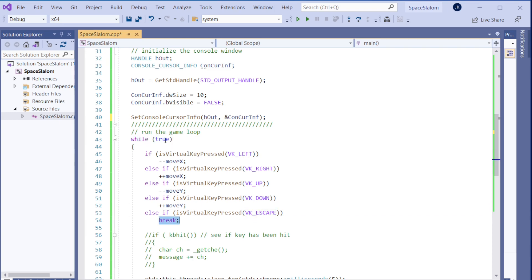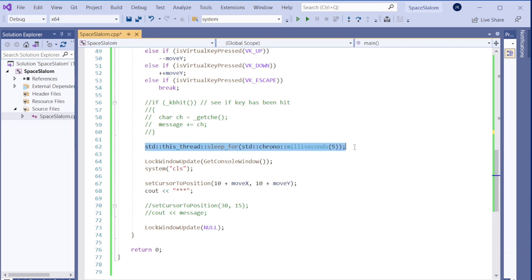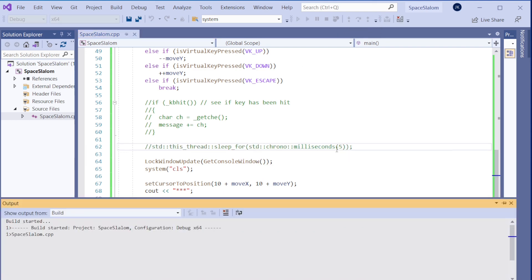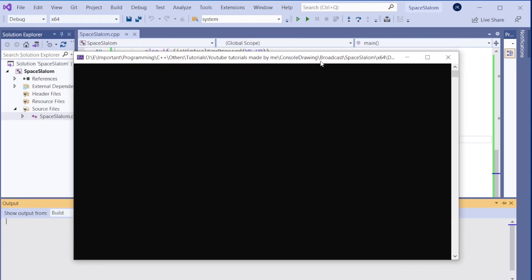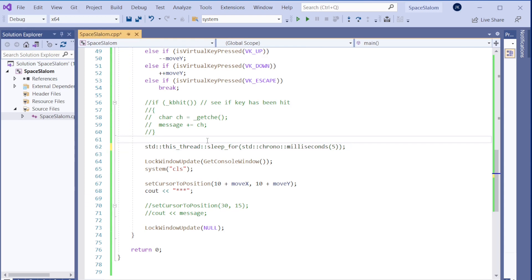Pressing Escape breaks the loop. We also wait five milliseconds between each draw — I mentioned this back in 2016 as well; I'm not sure why, but we need to give some break here. Then `LockWindowUpdate` locks the drawing so everything draws at one point, which prevents flickering.